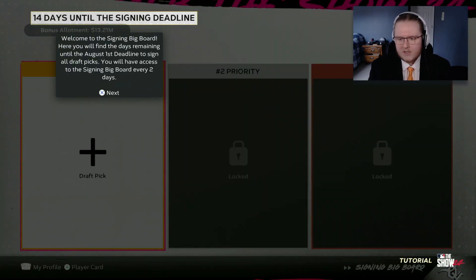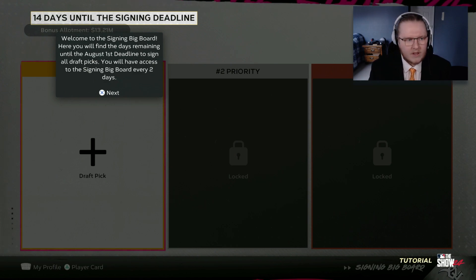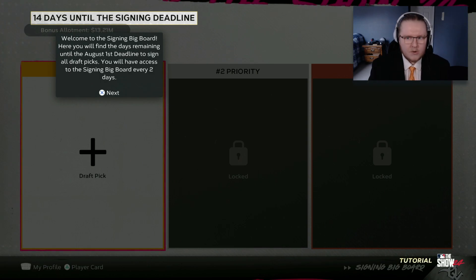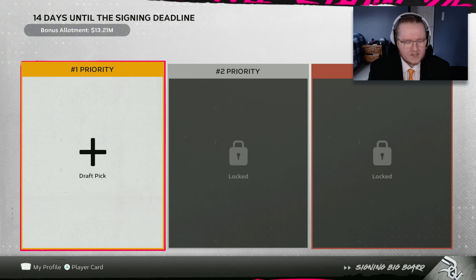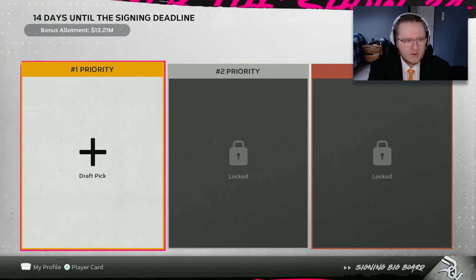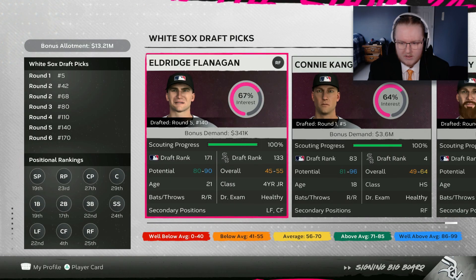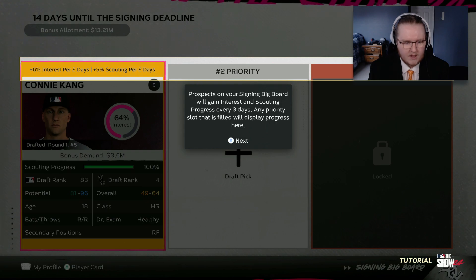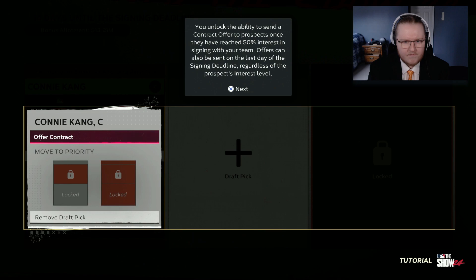We cap off the draft by winning the series against Pittsburgh, although it says we lost game two. This is a little different from last year - it used to put you 21 days until the signing deadline and bump you to this screen every three days, but this time we got 14 days and it brings us here every two. This is just to sign our draft picks - it works a lot like scouting. We have 13.21 million dollars worth of bonus money to spend on these guys, and judging by the bonus demands, we're going to be able to fit within that budget pretty easily. There's one guy at 49% interest I should put on the board since you can only offer contracts once they reach 50%.